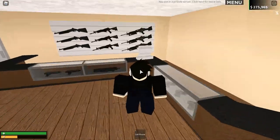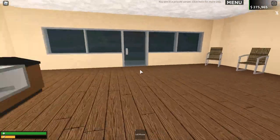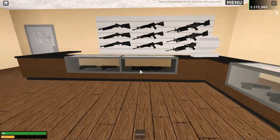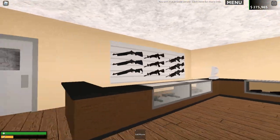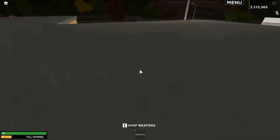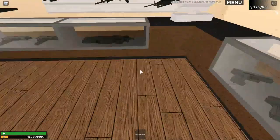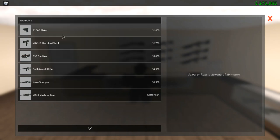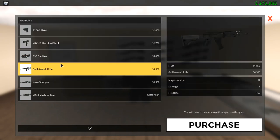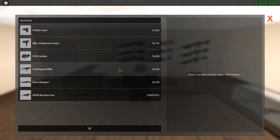We did a nice roleplay here about two weeks ago with Maze, Noxicide, and loads of others — massive shout out to everyone involved, it was one of our best roleplay videos. Anyway, inside you can see guns on the wall. Press E on your keyboard and you get access to all the guns that were in the old store tab.